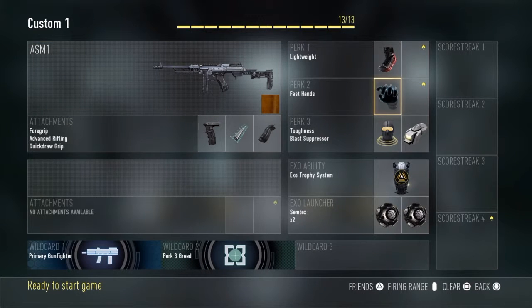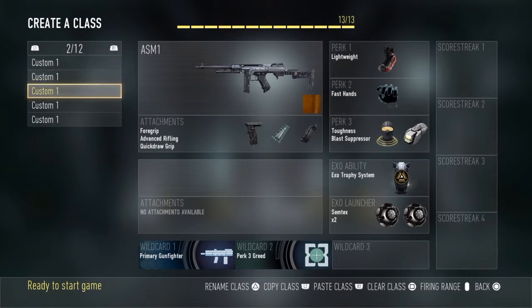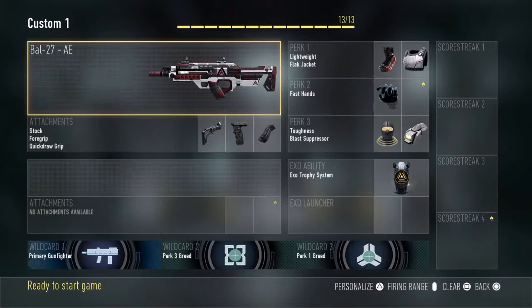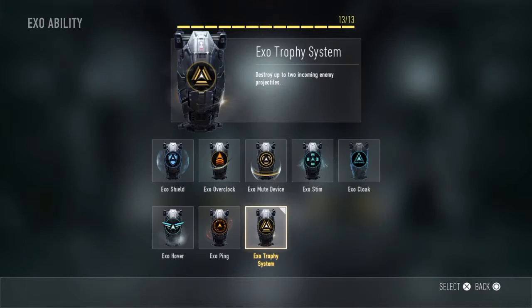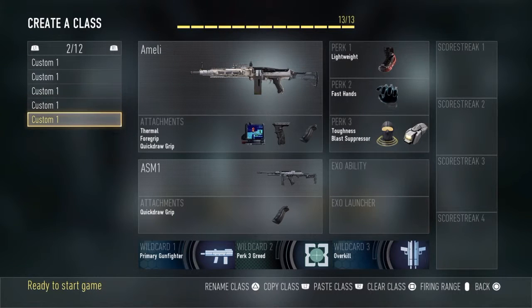Next, the ASM1 — everything is the exact same as that one, just a gun switch. Now this is my class for when they're using so many grenades I can't control it. I put on lightweight and flak jacket, fast hands, toughness and blast suppressor. I don't have any grenades on, and I have exo-trophy to help out with that a little bit.